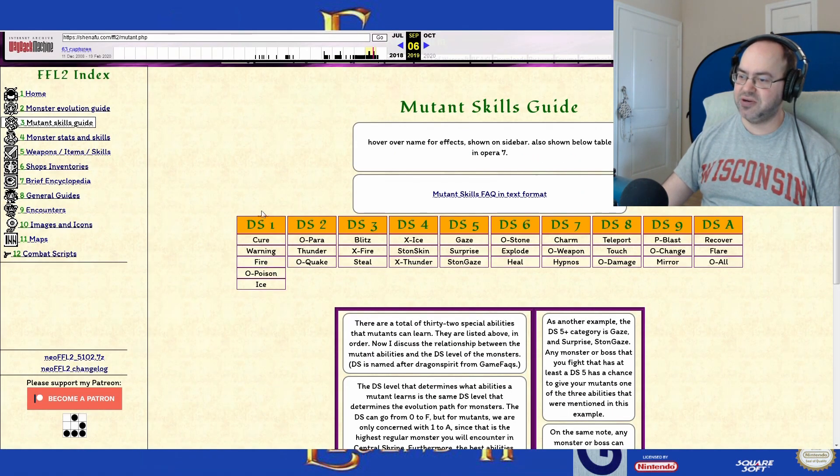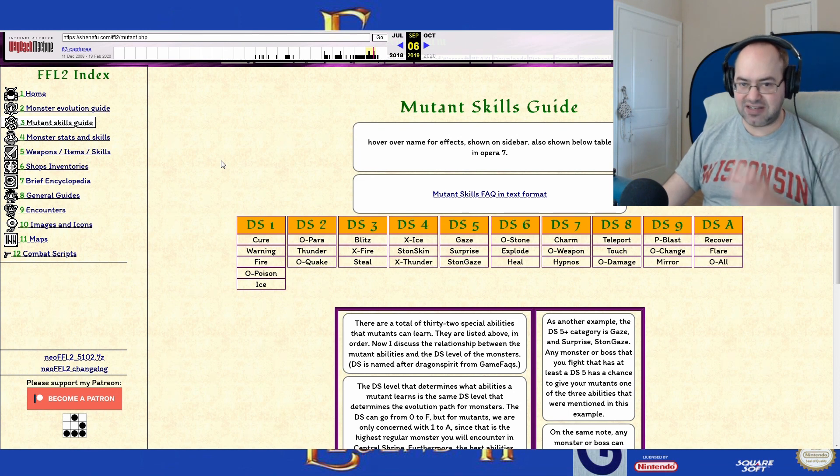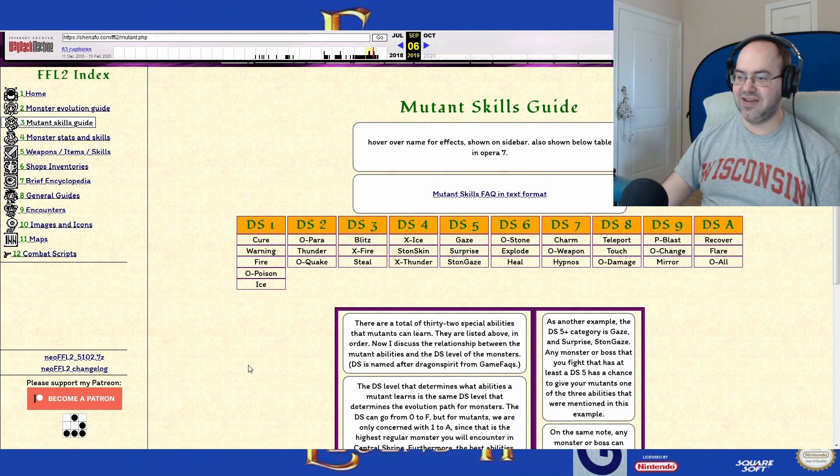So I was looking at the mutant skills guide. The ice that we gained is level 1. These are the different monster skill levels they can give you. Apparently 'DS' stands for — was it Dragon Spirit? The guy who first figured out the different levels and mechanics kind of dug into the game. So we've gotten Warning, Poison, Ice. Cure, the one that I want, is still the lowest — never gotten it.